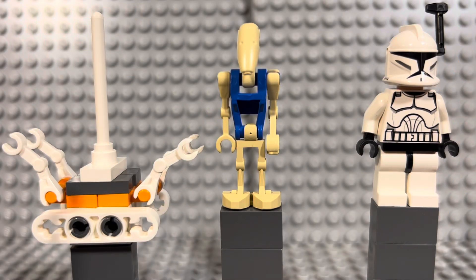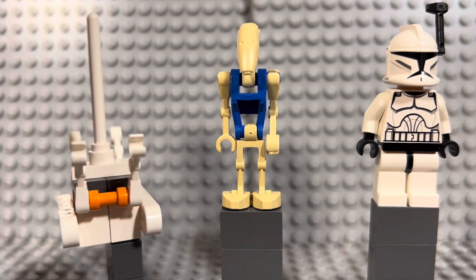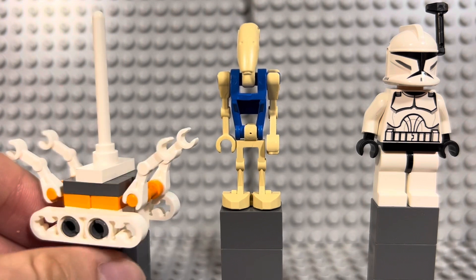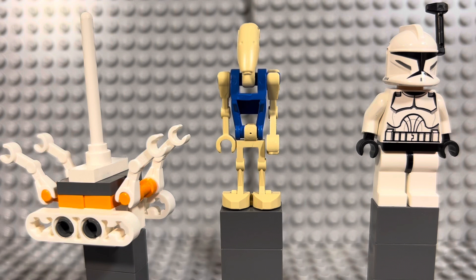On the far left here we have a Treadwell droid. He came out in 2005 in the Sandcrawler set. This is a nostalgic one — it was always running around in the old Lego Star Wars video game. It's all brick-built, so anyone can build it from pieces in their collection. Complete on Bricklink it's about four to five dollars. It doesn't look exactly like a Treadwell droid since it's missing the eyes, but the nostalgia hits hard.